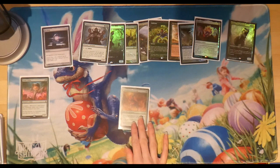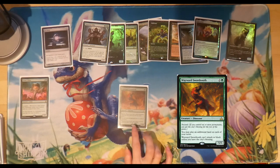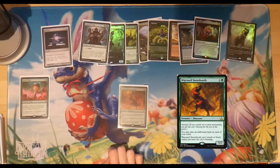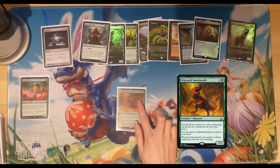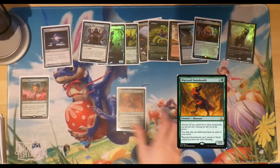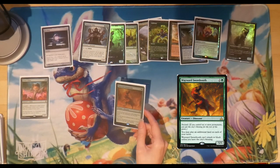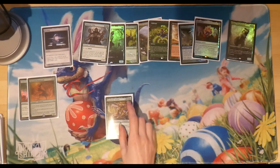Moving on to exciting ramp — we've got Lotus Cobra, which is great in this deck even though it's not a landfall deck. Wayward Swordtooth is next and one of my favourites for Galta. It allows you to play an extra land every turn, which helps speed up getting the city's blessing so it can attack and block. It has five power and only costs three mana, so it ticks you up toward casting your commander quickly. It's also a dinosaur, which fits the theme.